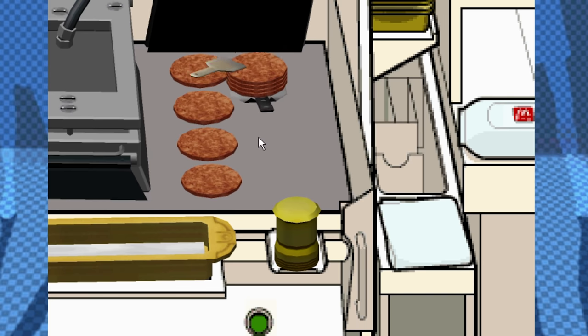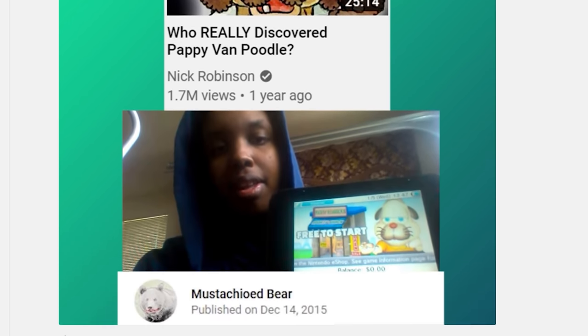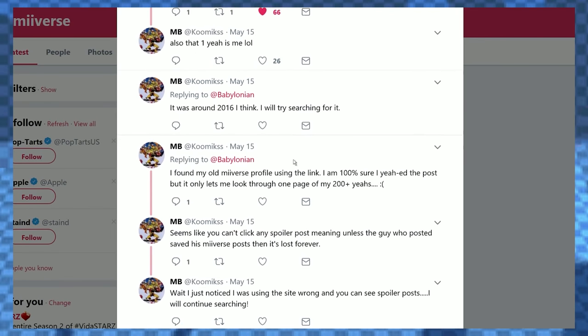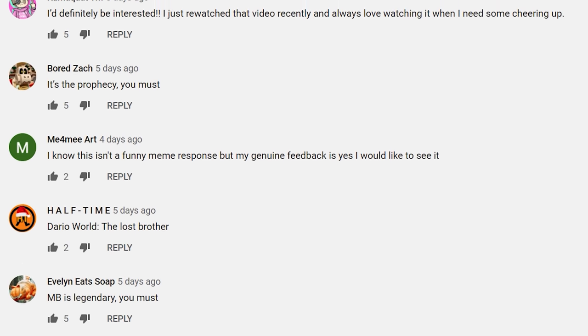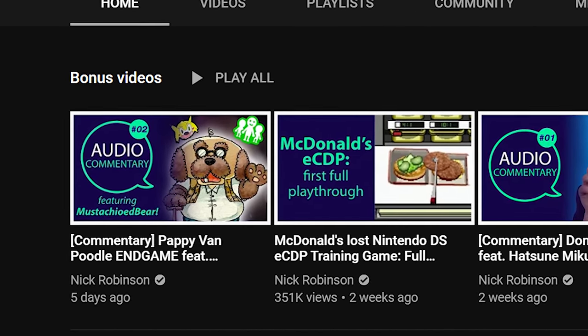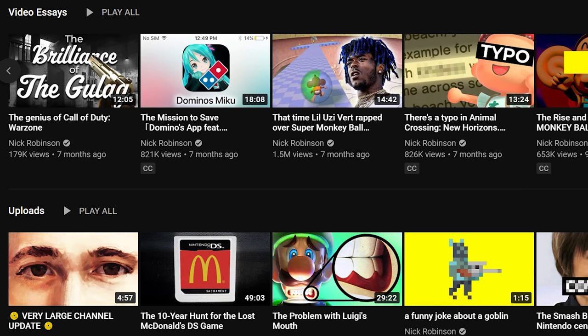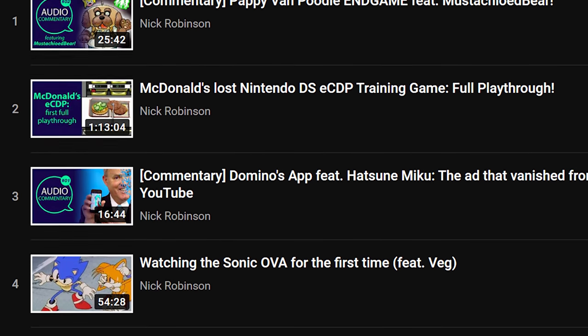One last thing before we wrap up: last week I asked whether there'd be any interest in a director's commentary style audio track on the Pappy Van Poodle video, with a very special guest star, MB aka Mustachioed Bear. The response was an overwhelming, resounding yes. So I'm happy to announce this video now exists. Thank you to those of you who have chosen to join and become a channel member — all my normal videos will remain free forever, but your support really means a lot.